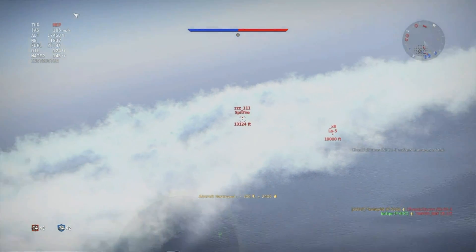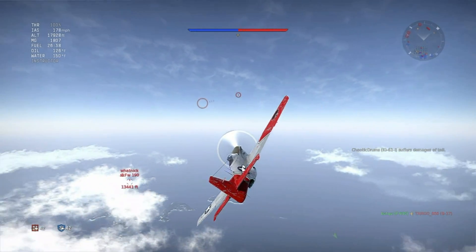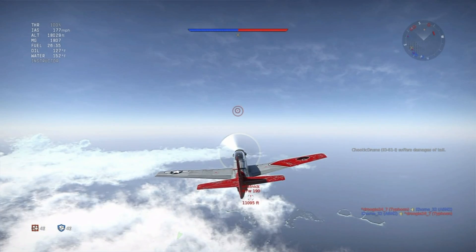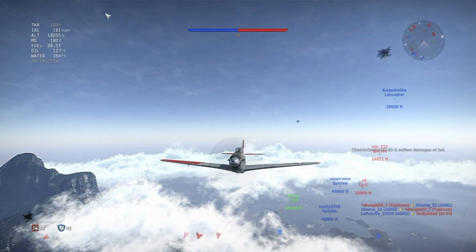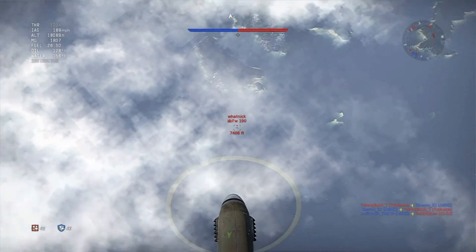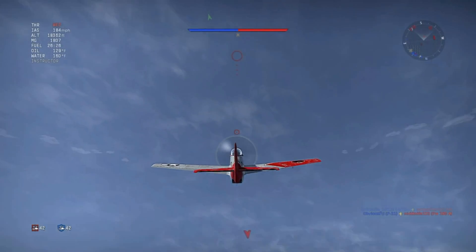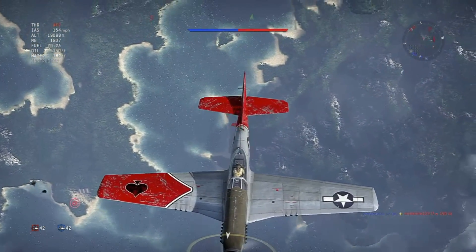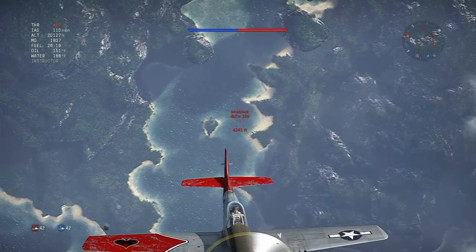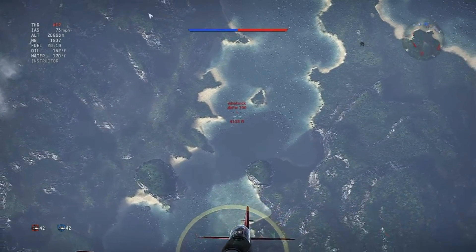Moving along: that Spitfire is a bit over 4km behind him and dropping back, and the La-5 is a bit lower and too far away to be a concern at the moment. In the other direction, a Focke-Wulf 190A5 is 3km away and closing in. Coley's climbed back to 6000m, leveled off, and his airspeed is fairly high at around 300km/h, so hopefully that's enough to pull off another rope-a-dope. He keeps well clear of the 190, going vertical to maintain separation — he has to keep his Mustang out of the reach of those cannon.